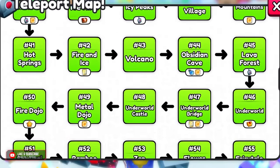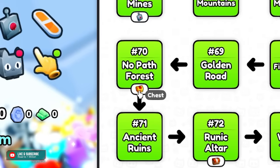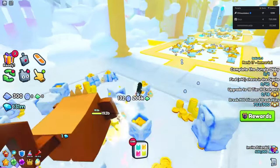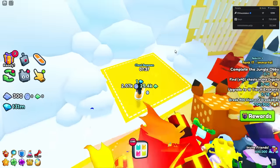If you look at the map you'll see these markings that say 'chest.' Underworld has one, Beach has one, No Path Forest has one, and Heaven Gates has one as well. Now they do take 10 minutes to respawn at a time.